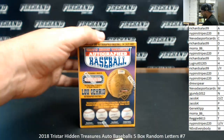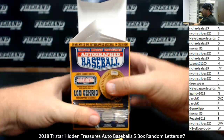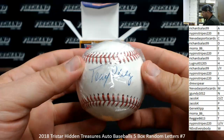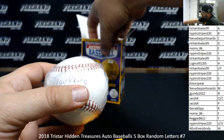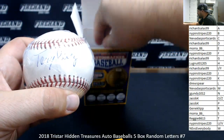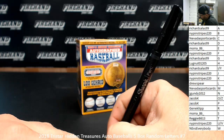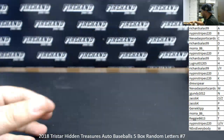Alright, number 5. This one should be pretty easy to read. Tony Perez. Ryan went 5 for 5, not too shabby. Letter P going to Jacob K. Alright guys, that's going to do it for our 5 box number 7. Thank you guys again for watching and joining. Congrats to the lucky hitters. Number 8 is coming up next. Here we go.